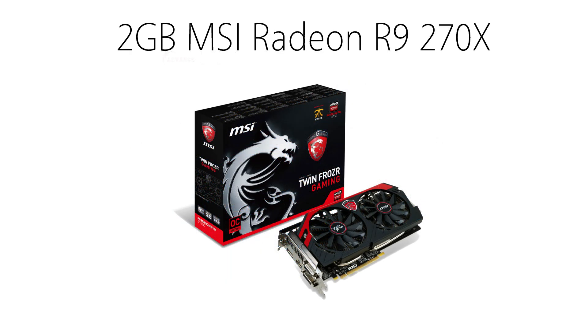For the graphics card I chose the 2GB MSI Radeon R9 270X. After the whole graphics card mining fiasco, the prices of these cards are finally going back down. This is a great card to have on this build. Being an R9, it supports Mantle, which will bump up the quality and speed of your Mantle-supported games such as Battlefield 4. This single graphics card can run any game you throw at it at usually high settings, and it should last quite a while before an upgrade is needed. The 2GB MSI Radeon R9 270X runs about $160.